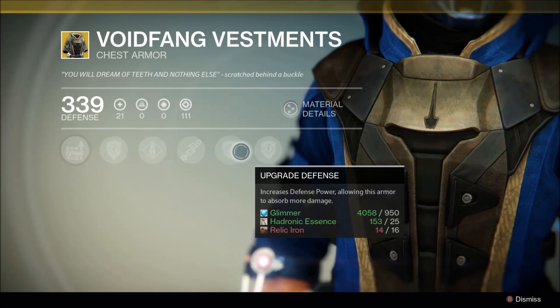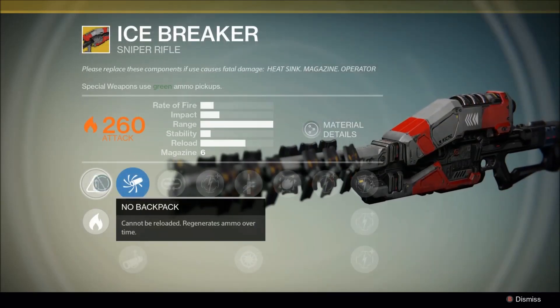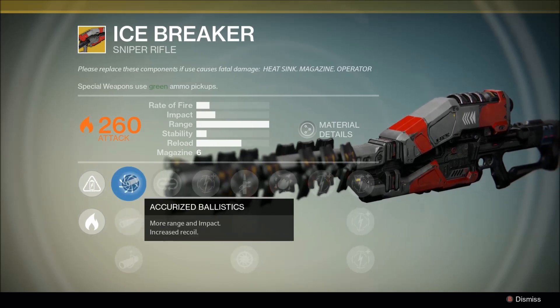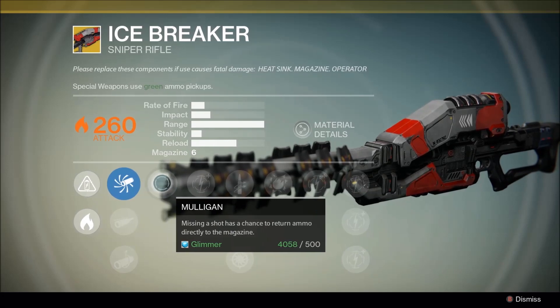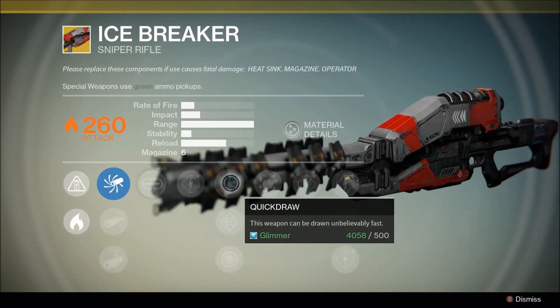The one exotic weapon he's selling this week is the Icebreaker Sniper Rifle, with a standard max attack of 300. This Icebreaker's victims spontaneously combust and deal damage to others nearby. Also, missing a shot has a chance to return ammo directly to the magazine.